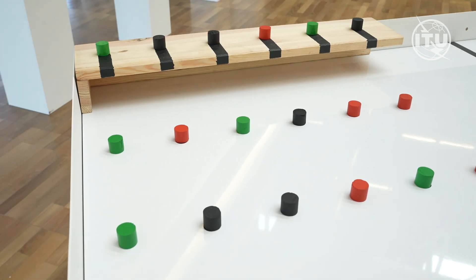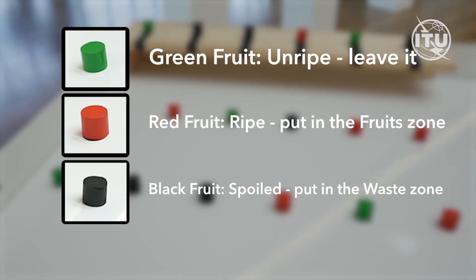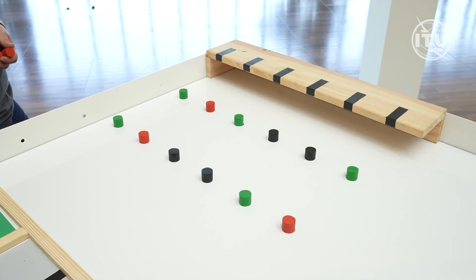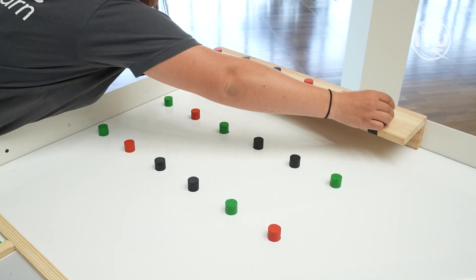In Mission 2, robots harvest and sort three kinds of fruit. Before each match, the referee arranges the three fruit rows in a random order, and that same layout is mirrored on both halves of the board, so both teams face identical conditions.